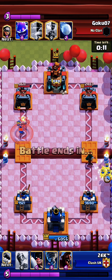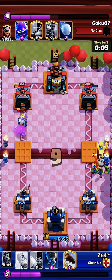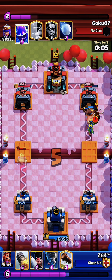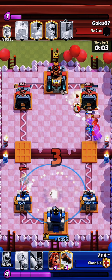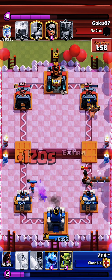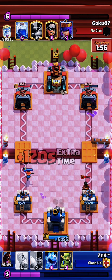I put the goblins so that each of them survives. Goblins can distract the ram and he has to throw a snowball. Meanwhile I throw a bandit and have to put a valk. Since we have the king tower activated, it will be enough to just drop the log on the ram rider.